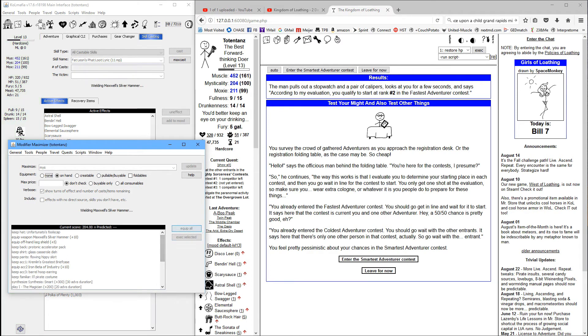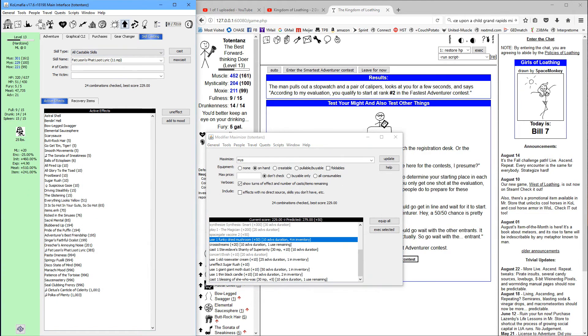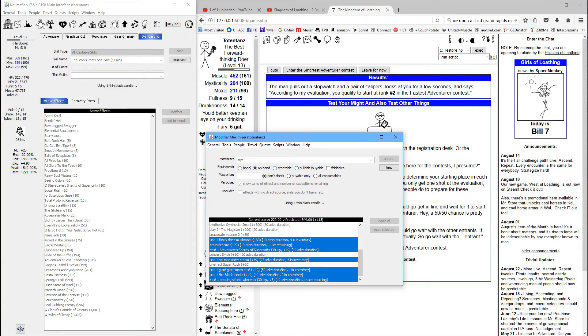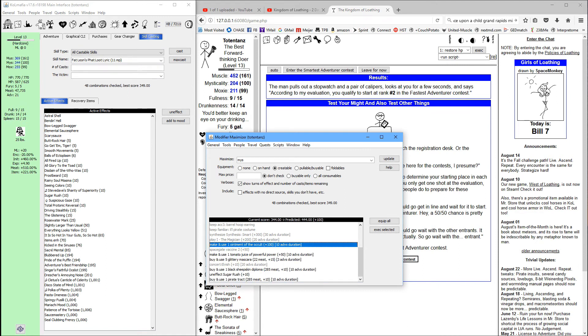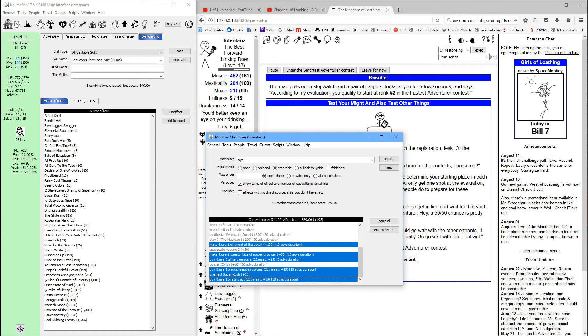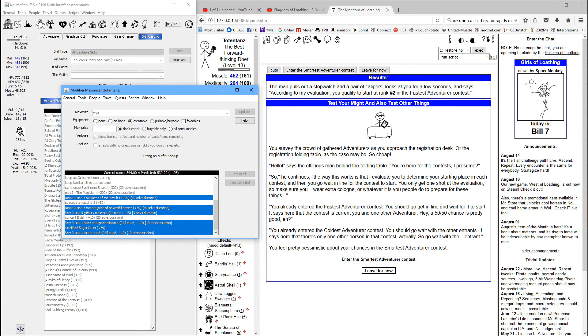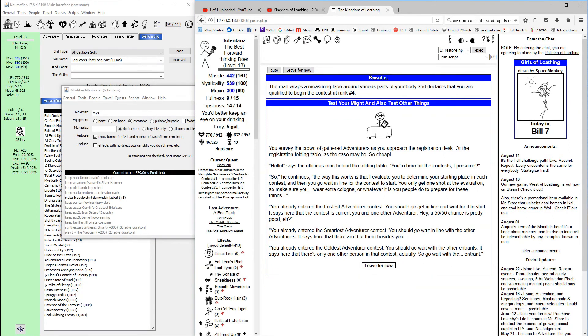One thing to keep in mind is that in standard there's no way to freely craft stuff, so if you have to craft things to buff your mysticality it's going to cost you adventures. You really have to watch to see where the trade-off is — costing adventures to rank higher in the contest may not actually save you adventures overall. Ointment of the occult will do plus 100 and we want to be at 600 to rank as number two. If we do all of this we'll spend two turns and be at 539, which should get us to number three.